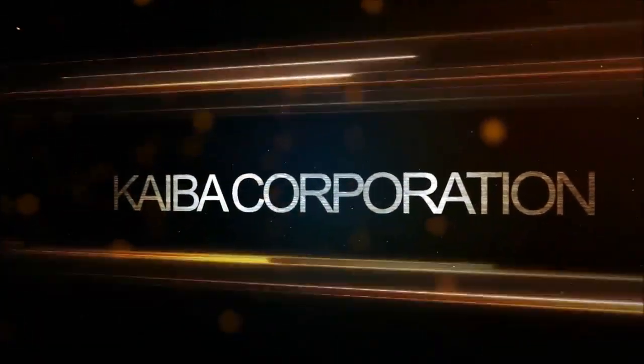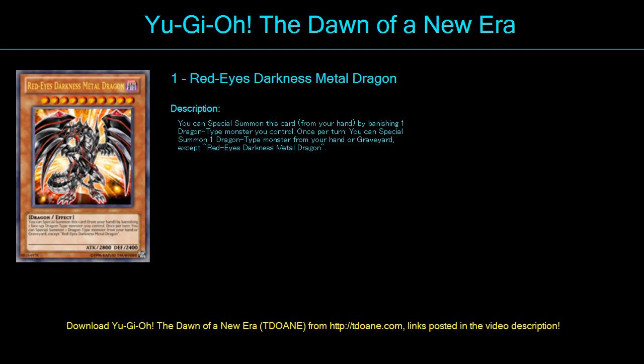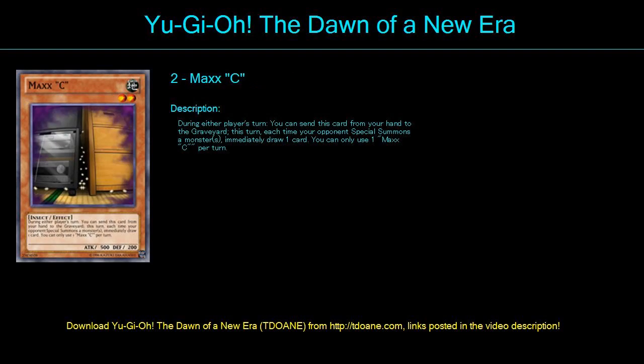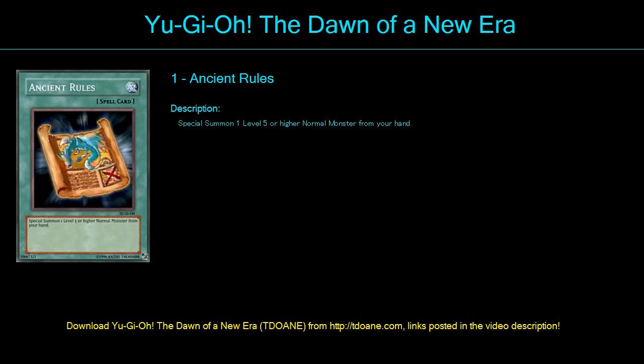Hey guys, it's Kenjin here. Today I'm going to show you my new deck. Now before we begin, I want to let you know that I'm using Yu-Gi-Oh: The Dawn of a New Era — it's the best Yu-Gi-Oh game out there, so I highly recommend you download it, get it, and play it. I will leave the download links in the description below. Also, don't forget to subscribe because I post a new deck every couple of days. Now let's get started with this deck.